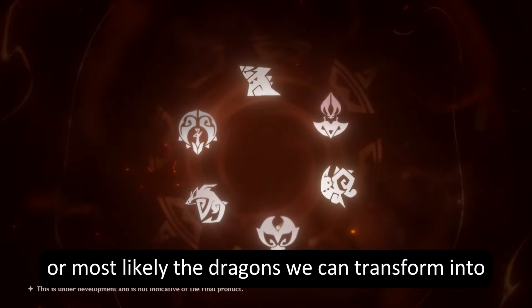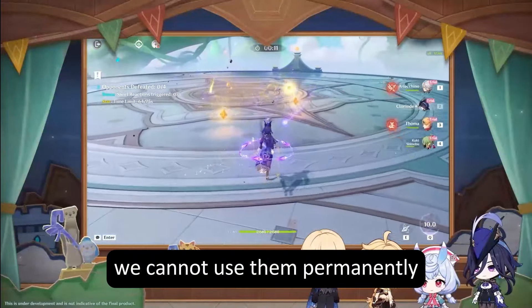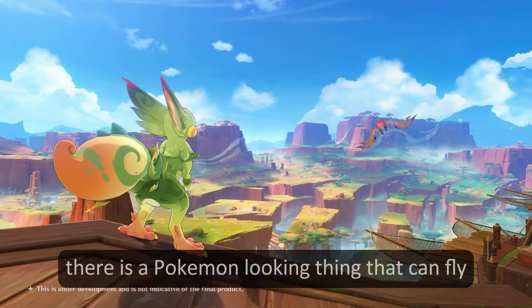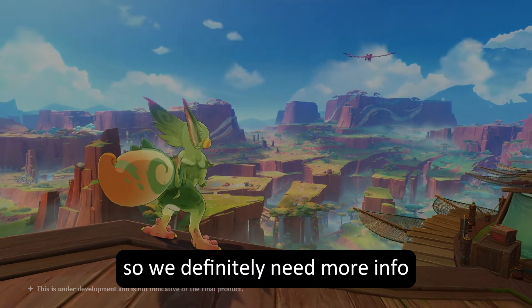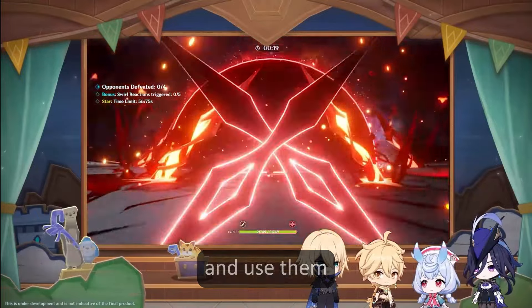It also looks like it can climb walls and in certain areas be faster. Maybe there will be some form of stamina limit or duration limit for these creatures, which means if there is stamina, we cannot use them permanently. But at the end of the teaser, there is a Pokemon-looking thing that can fly, so we definitely need more info. I really hope we can just permanently fly around and use them.